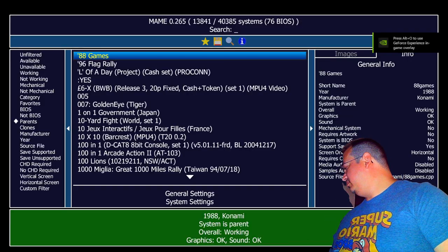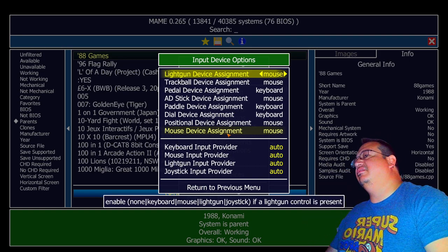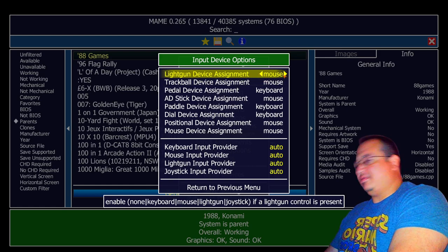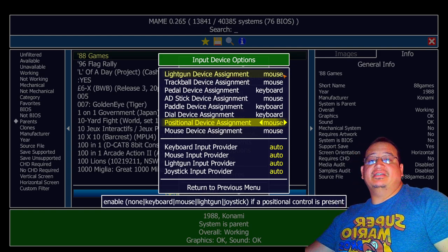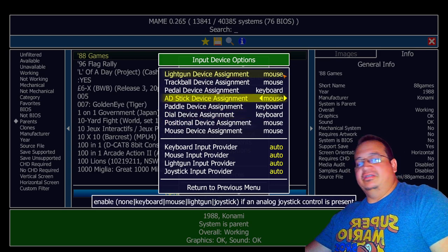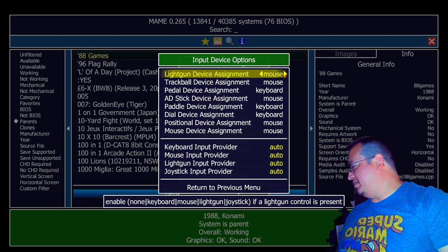Now the fun part: the actual input configuration. First check your input device options and make sure yours looks something like this. Depending on your gun and how they have it set up in the MAME UI, you may need to change these from mouse to light gun. So light gun — most things here are going to be at mouse, and that's how Sinden has it set up. I don't know how Gun4IR does it or how Blamcon is going to do it when it comes out. Just follow their instructions, but if you're running Sinden guns this should be how you need to set it up.